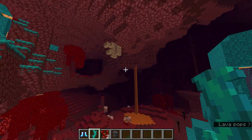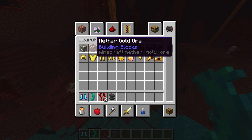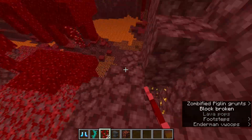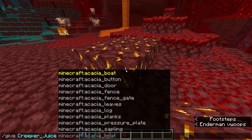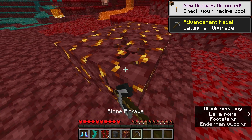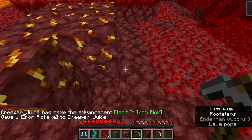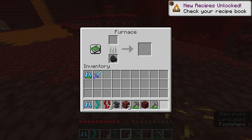Now there is some nether gold. We haven't seen any yet, but if you search for gold — ah, it says nether gold ore. I'm pretty sure it's actually different. Oh, we just found some right there — I promise I did not place those, those are actually naturally spawning. If you get a pickaxe — you can mine netherrack with a stone pickaxe, but not this. You'll need an iron pickaxe or something. So you basically get nether gold ore.